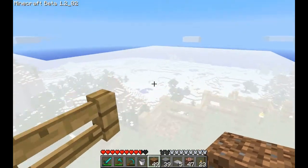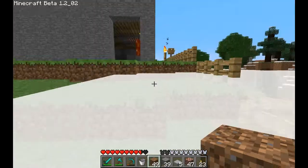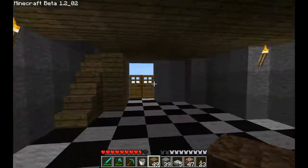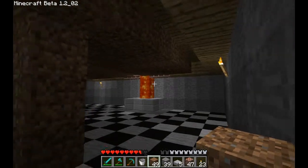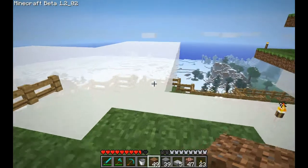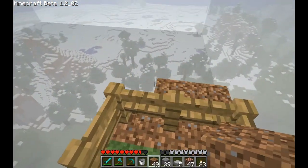Somewhere over there on that frozen raised land, there's a light source. I'm not sure what it is, but I'm pretty sure I didn't place it there. I'm thinking it's a lava flow — still no fire. But that would be the first time I've seen a lava flow in an ice area.